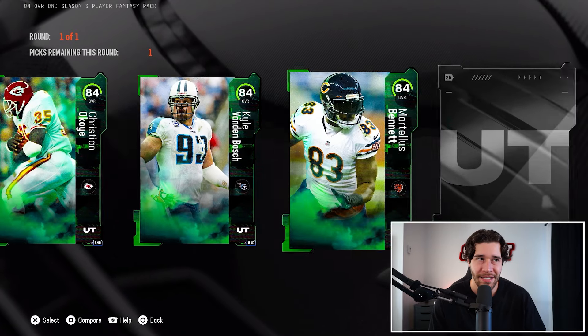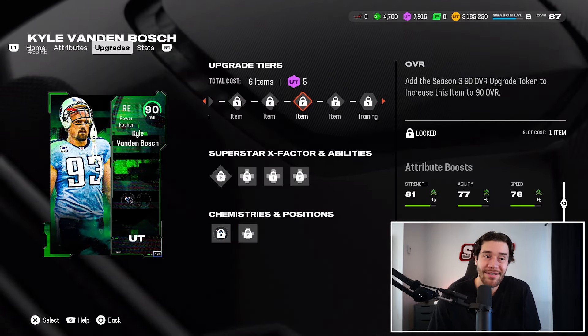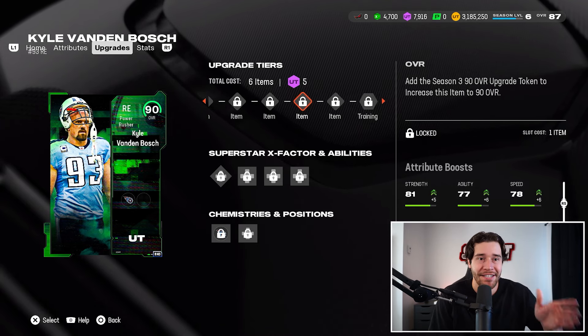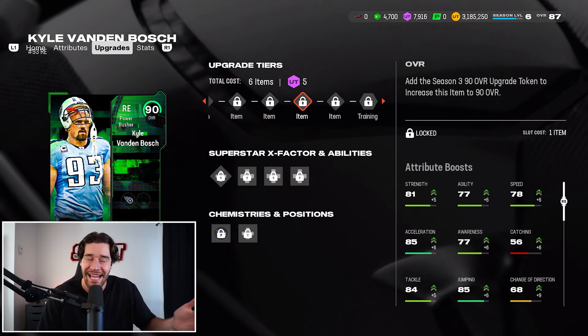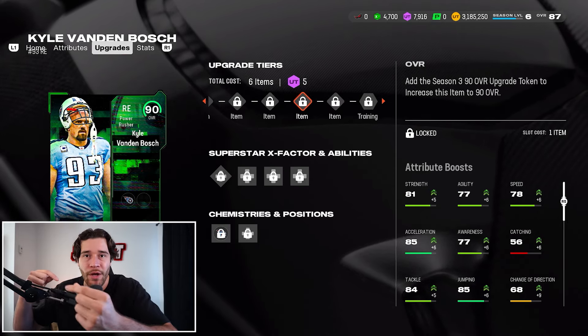I picked Kyle VandenBosch to take a quick look at his stats at 90 overall. His stats at 90 are okay but not amazing. When you go from 90 to 91 he gets plus three speed and big jumps in a lot of other stat categories. EA kind of screwed us by making the 90s not that good, knowing we can get them tomorrow, and making us wait until the 91 overall players are really good — which will take a couple more weeks.